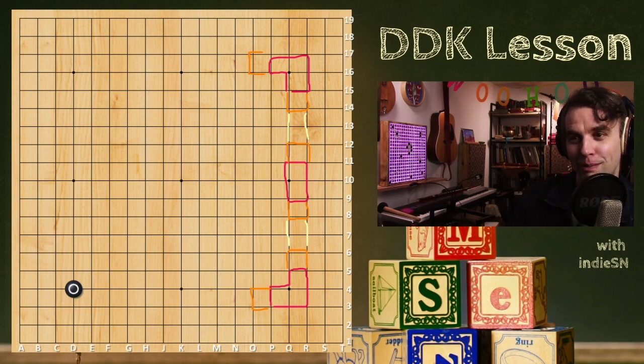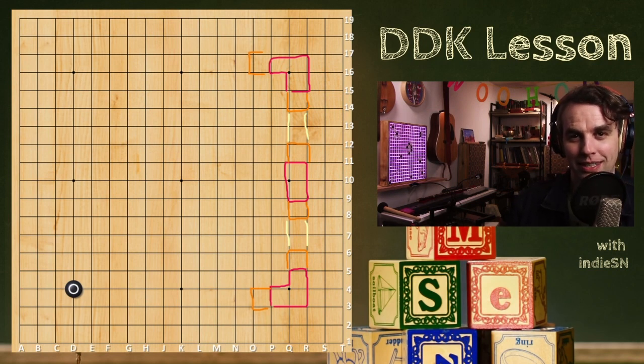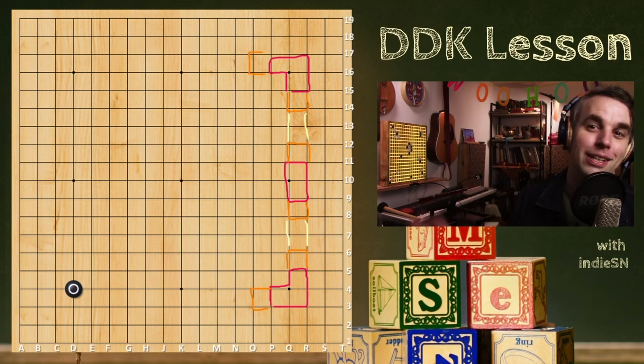The opening is the first moves — they kind of take the corners. The middle game is when the first invasion happens; that can happen early or late. End game happens when you're taking generally points that are under 10-point moves: 7, 6, 5, 4, 3, 2, 1-point moves. That's all about calculation and counting the subtle differences between two positions.